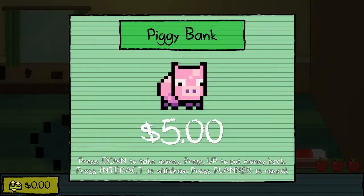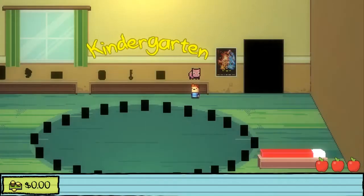I've chucked my mouse off the side of the screen. My piggy bank has $5. Press down to take money, press up to put money back. We're gonna leave it alone.